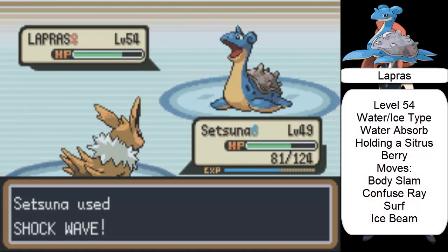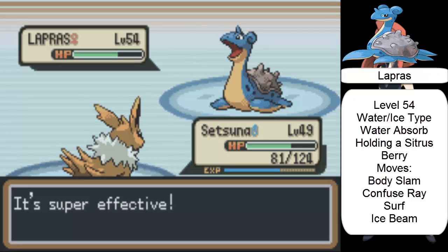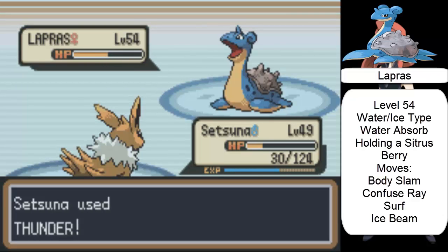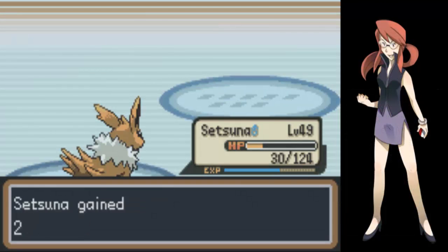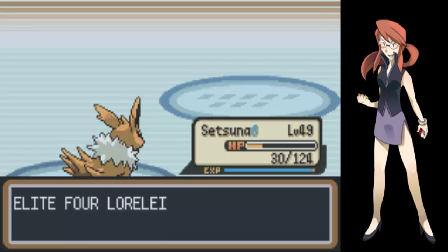Lapras, level 54, female. It has moves Body Slam, Confuse Ray, Surf, and Ice Beam. Lapras was very powerful - unless I had a strong counter.